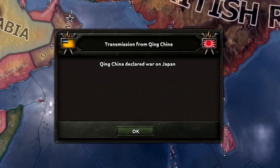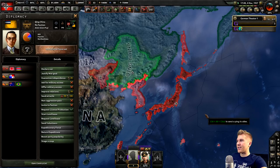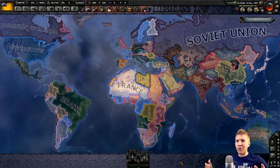Qing China versus Japan. That's because they went fascist. I thought it had something to do with the fact that Hirohito was going democratic — nope, he actually still has a long way to go. So we're definitely done here.